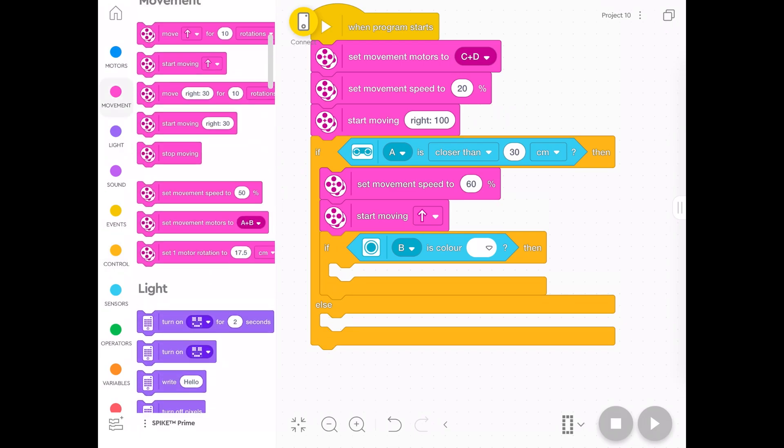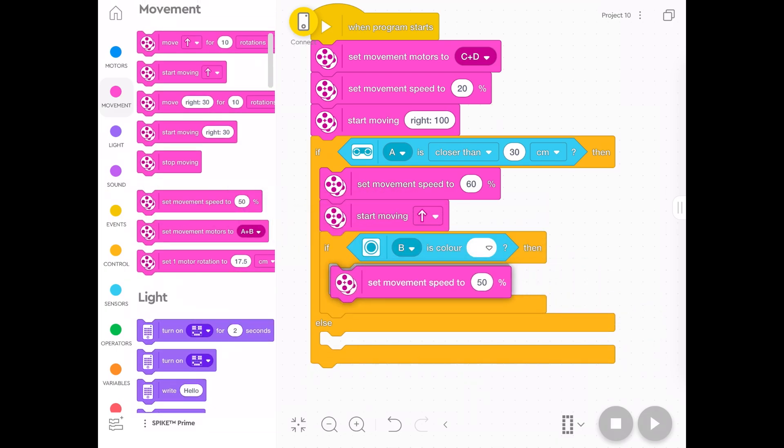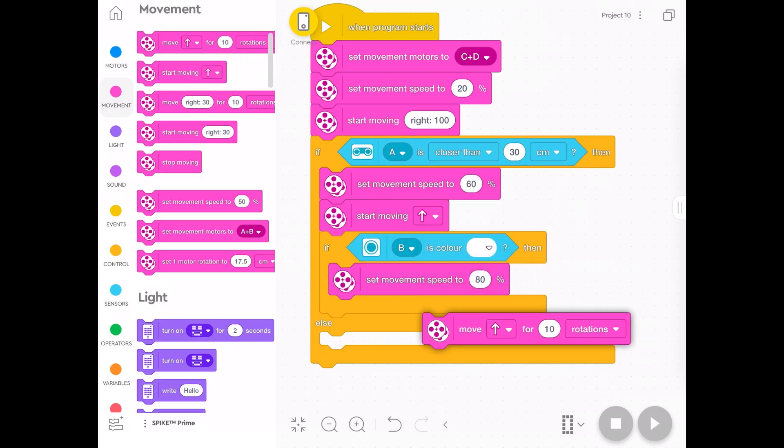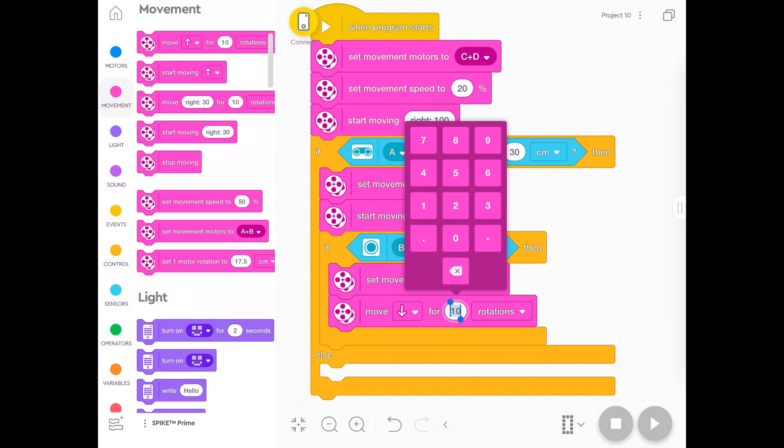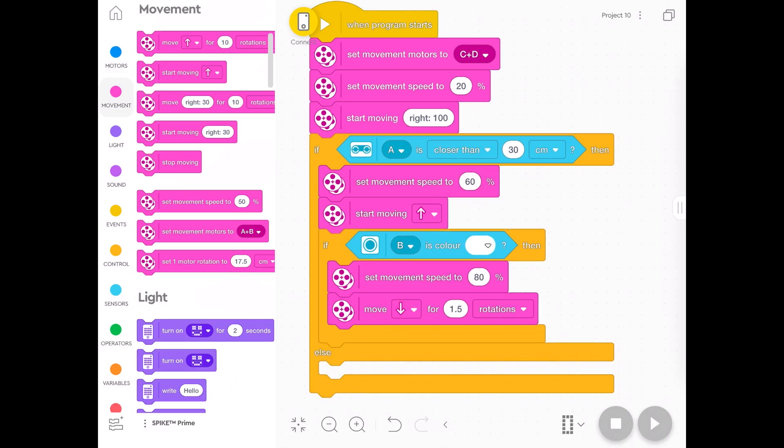When it sees white we're going to get it to go backwards. We're going to set the speed — if it sees the white line it's probably already going at 60%, but we're going to make it go backwards pretty fast, because that might mess with the other robot nicely. We're going to say 'move' and use the down arrow to go backwards. You don't want 10 rotations because that'll go backwards off the board. I recommend about 1.5 rotations — that lets you end up back roughly in the middle of the board. Kids can experiment with that.